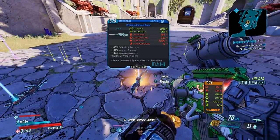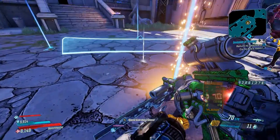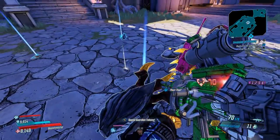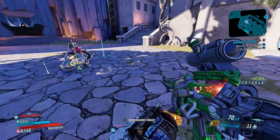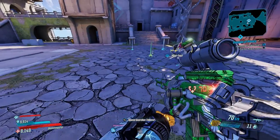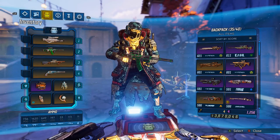It's such a close spawn location — when you save and quit, you can just jump down and immediately start shooting at him. So it is a nice boss to farm if you want to be efficient and get a lot of kills per hour, which in turn means a lot of legendaries per hour.